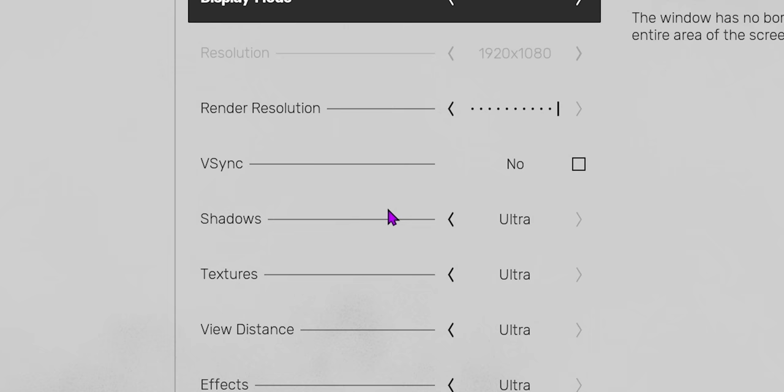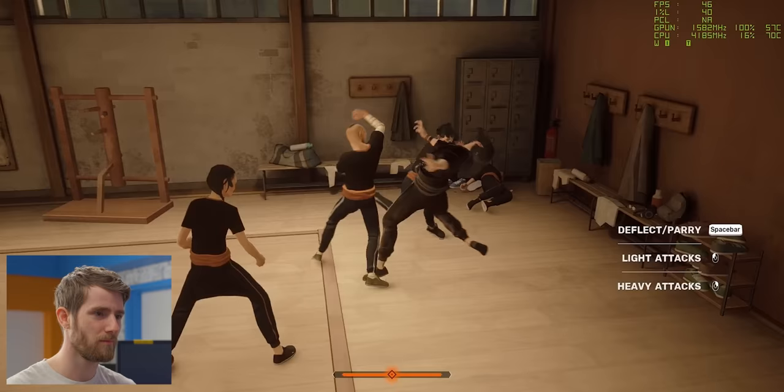This is like cranked. You can't turn motion blur off in this game? What is this, Batman Arkham Asylum?